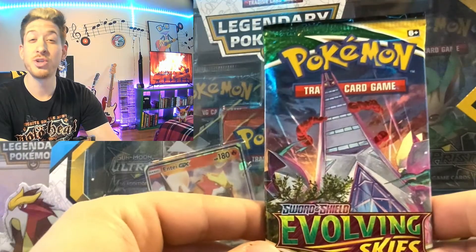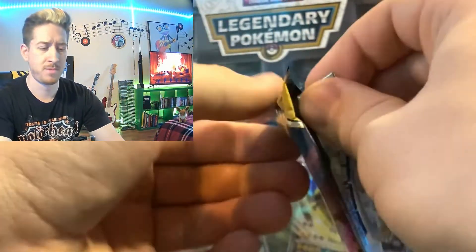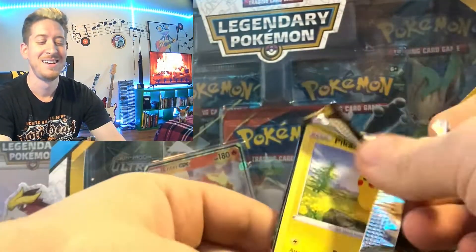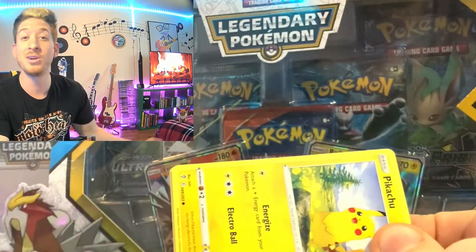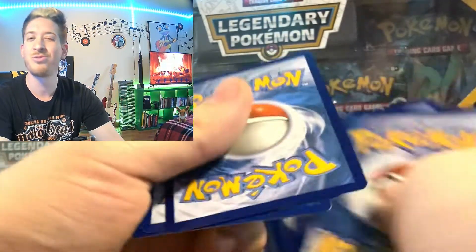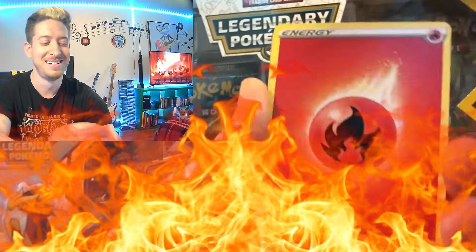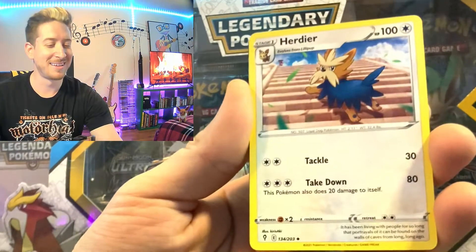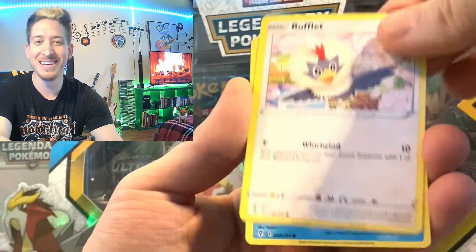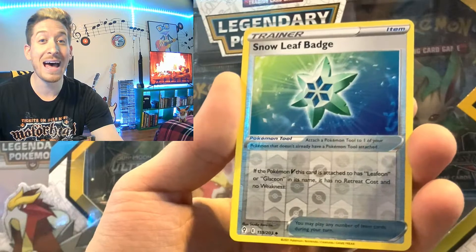Okay, let's shake things up with a Duraludon pack — we gotta get something in these packs here. As I always say, the hardest ones to open always have the best cards, so I have a good feeling about this one. Let's go — Fire Energy! Shopping Center. This is a good pack: Herdier, Pyroar, Pikachu, Pumpkaboo, Rufflet, Lotad, Emolga, Snover, Leaf Badge.